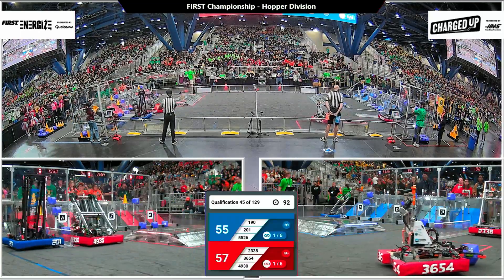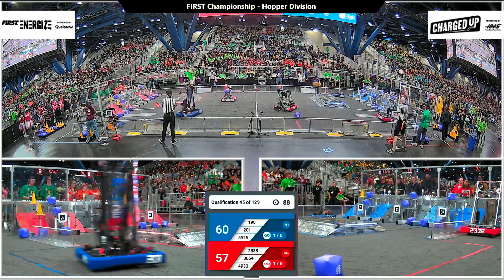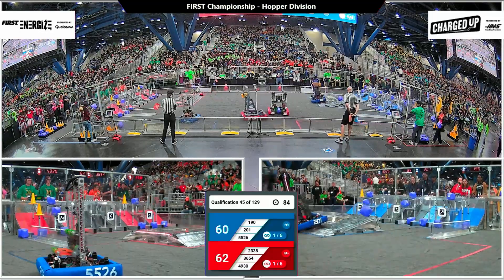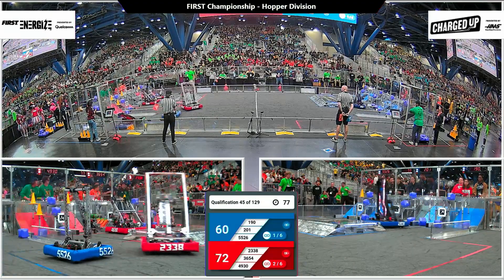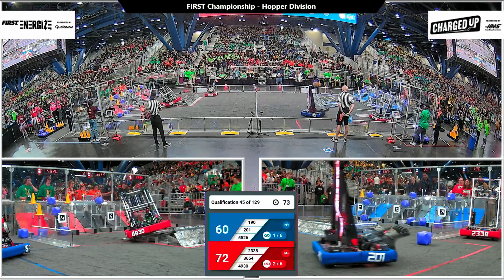Blue Alliance has fallen behind a little bit. Type-C Pignola is helping out, though, placing a cone on a high node. Their partner the Feds, following right behind them, dropping their cube as they were trying to cross the charge station. But thanks to their floor intake, they were able to wrangle it into a low node for Blue.